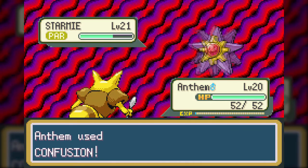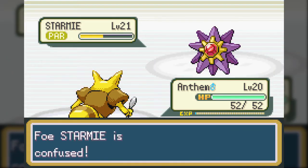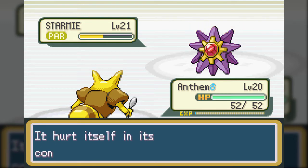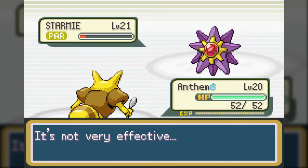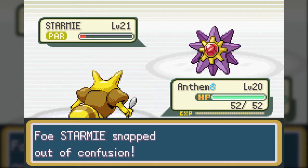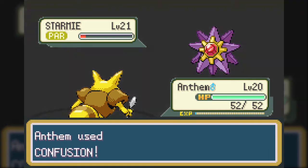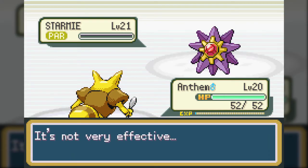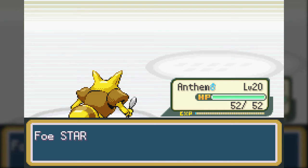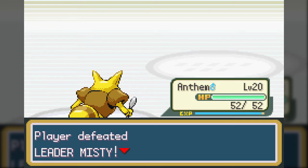I'll be real with you - I had to attempt this fight offscreen for practice and recording about 14 times, because when you choose Charmander and especially if you catch more than one Pokemon on the way here, your levels are not going to be ready for a level 21 Starmie much, if at all. This is what I meant earlier by Charmander really kind of having a rough early game, because you go right from a Rock-type gym to a Water-type gym, which is just a bad combination.